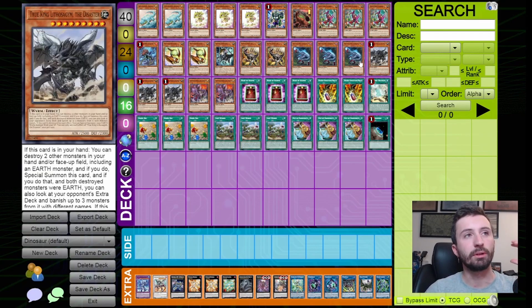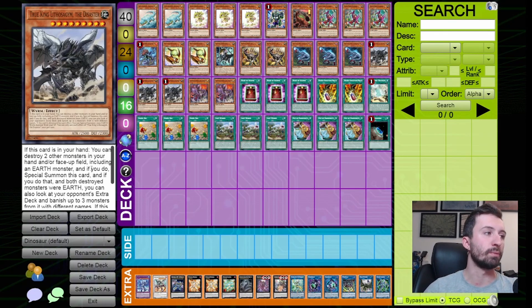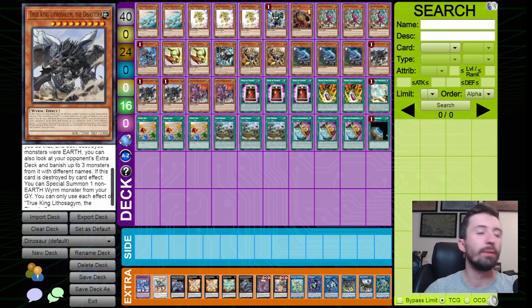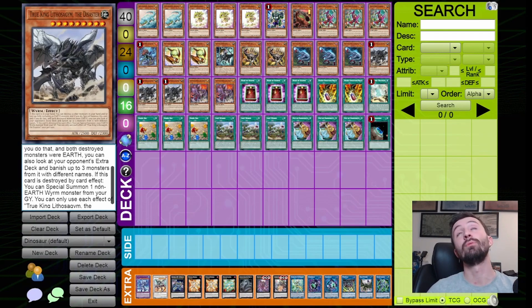Three copies of Oviraptor — this card is nuts. Three copies of True King Lithosaglem: we just got this card back to three. Destroying two cards in hand including Babies is great since one has to be Earth, but importantly, if you destroy two Earths you can look at three cards in your opponent's extra deck and banish them as long as they have different names. That is huge against a lot of strategies and could be catastrophic for decks not prepared for it.